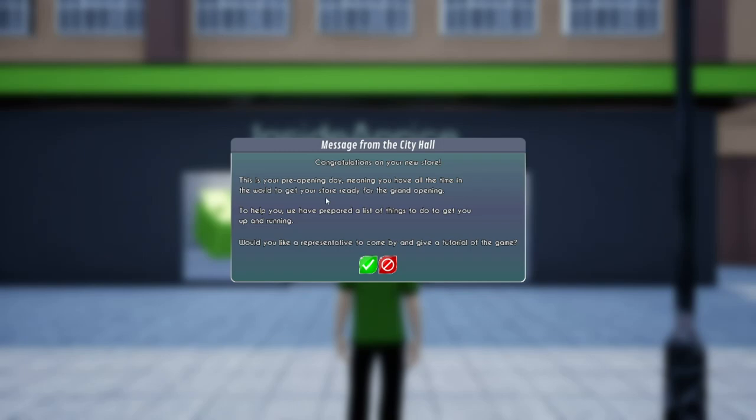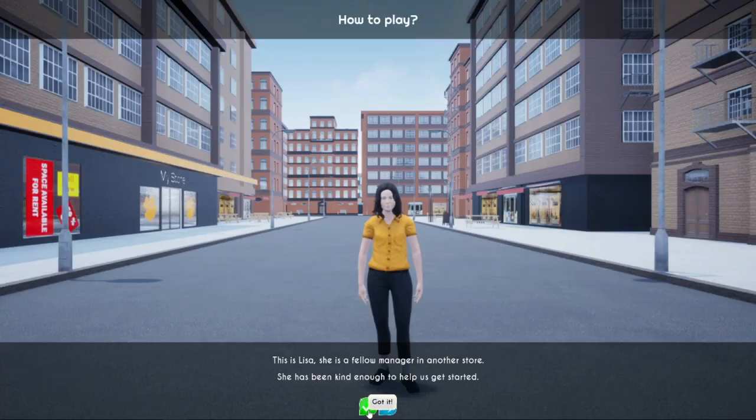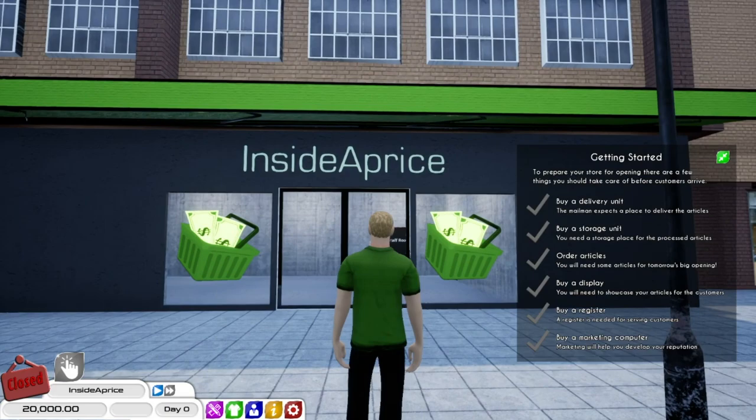Okay, message from city hall. This is your pre-opening day, so this time you get the store ready for the grand opening. To help you, we are prepared with a list of things to do to get you up and running, which is well and good. Okay, we don't want a tutorial — we pretty much know how to play the game. We're just going to give it a bit of a go.